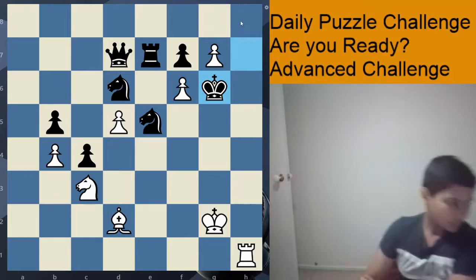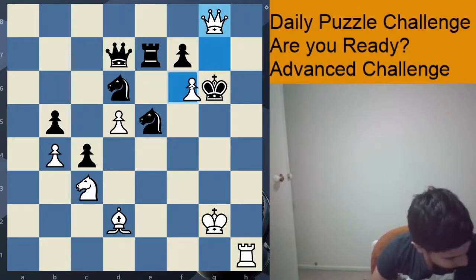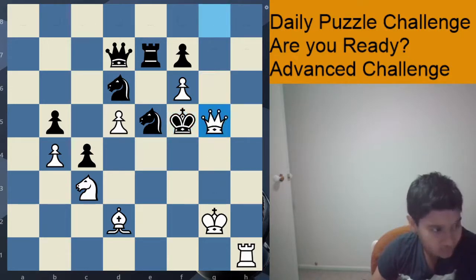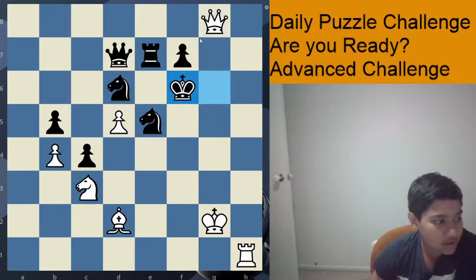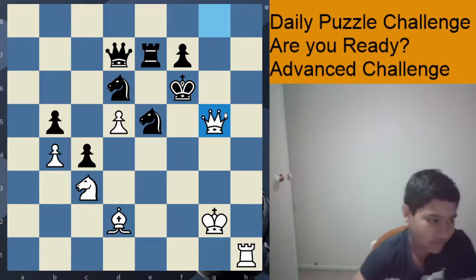Now, this is the main line. After king g6, we simply have g8 equals queen. King f5, and queen g5 is checkmate. King f6 is the same story with queen g5 mate.